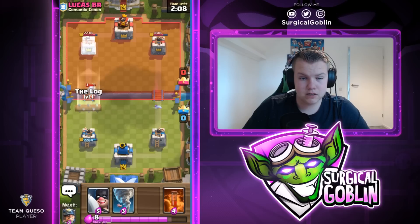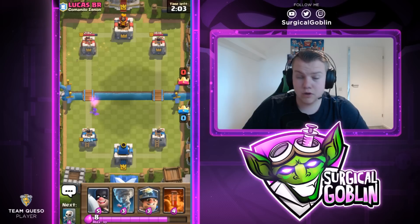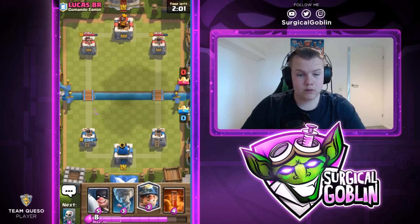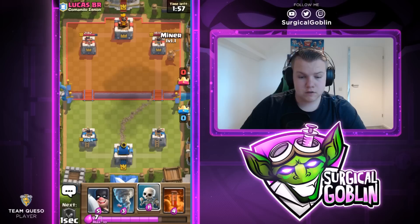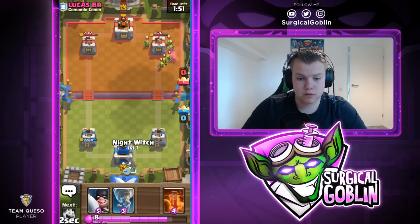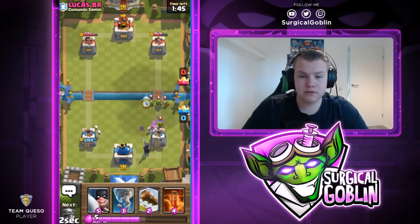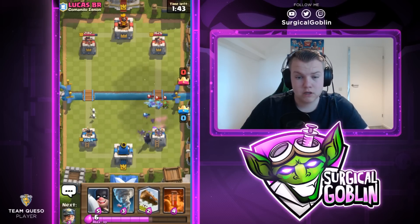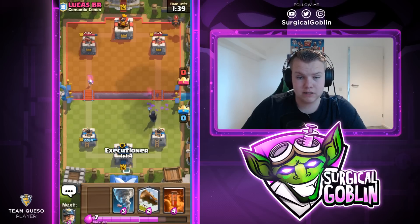I'll lock the left side hoping it doesn't get hit - no hits, so that's really good for us. We have some solid chip damage on the right side. I'll send in another Miner just because we don't want to leak elixir and we can keep the pressure up. He has a Goblin Gang as well - strange deck by him but it's working. I'll drop the Ice Spirit on top of the Spirit Goblins so we don't take any damage.